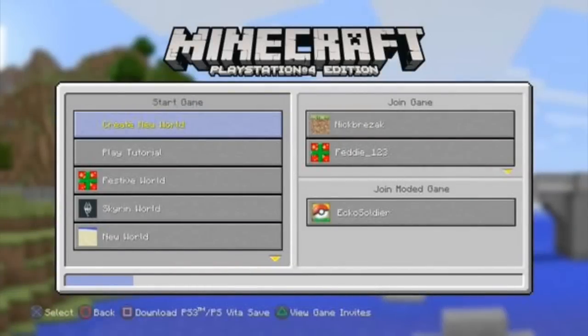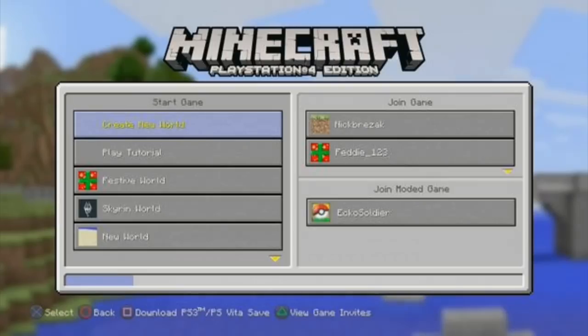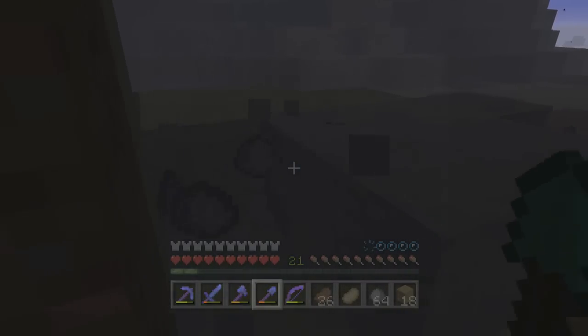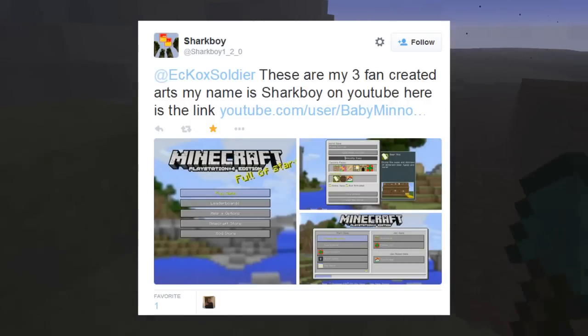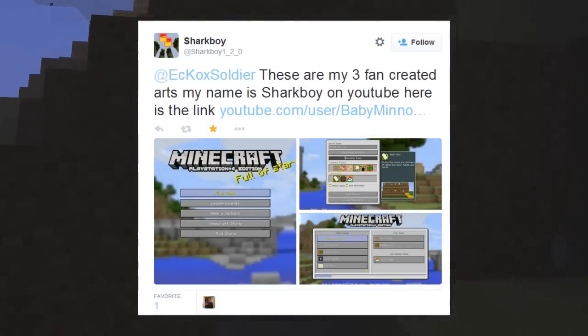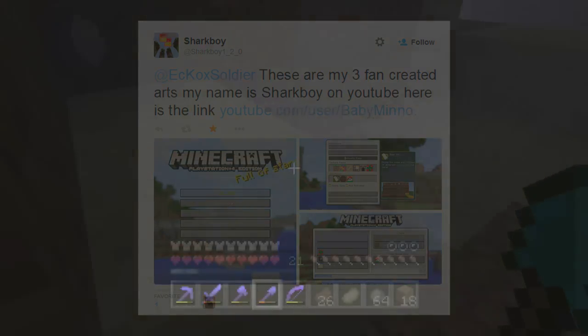The last image he tweeted towards me shows where you would start a game and go into a lobby. On the right hand side you've got 'join game' — a normal default game with his friends — and you can see the texture packs they are using. He's also added my name, which I thought was incredible. He's got 'join modded game,' and as you can see I must have been playing Pixelmon at the time because it says 'Echo Soldier' with the Pixelmon logo. I thought that was a really cool idea. This is the official tweet — he said there are three fan-made created arts by 'my name is sharkboy' on YouTube, so I'll have a link to his YouTube and Twitter in the description because it's brilliant.